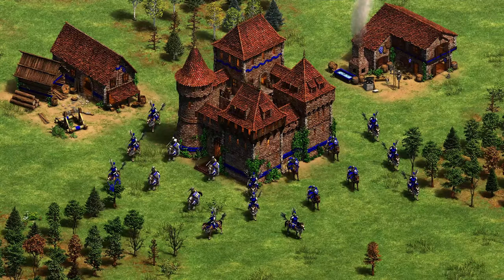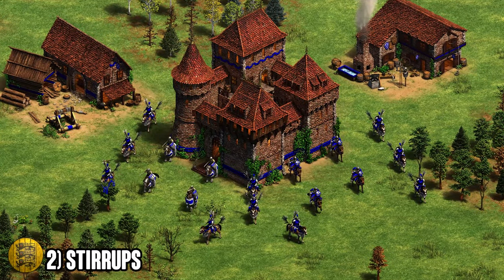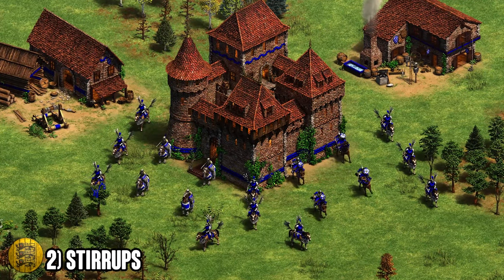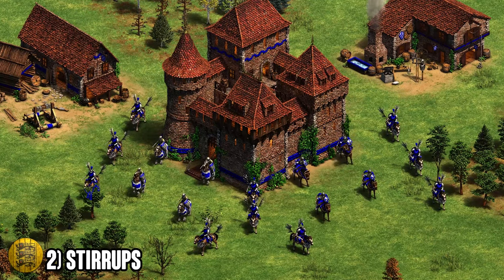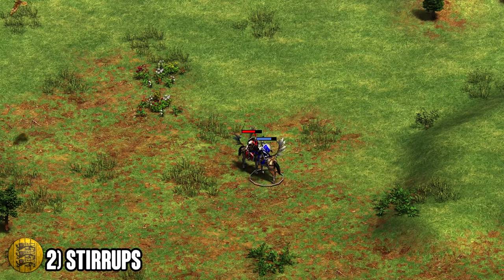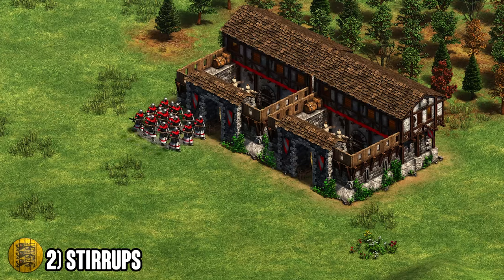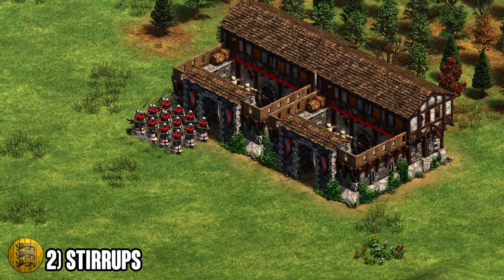Moving on to number two — I would have had this at number one but I wanted to avoid the 'para always favors hussars' controversy, so I tried to be objective and placed Bulgarians at number two. Their unique tech is called Stirrups and it makes their cavalry attack 33% faster. This applies to the Konnik, their cavalier, and most importantly their hussar. Having hussars that are that much stronger than enemy hussars lets you carry fights completely — you can send in waves of hussars that trade well against pretty much every unit your opponent can make. This bonus also helps hussars trading into halberdiers.